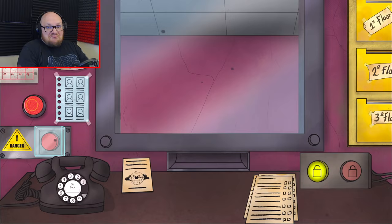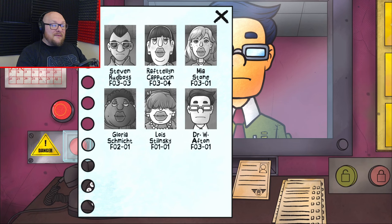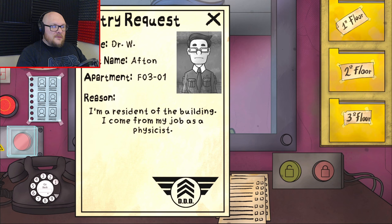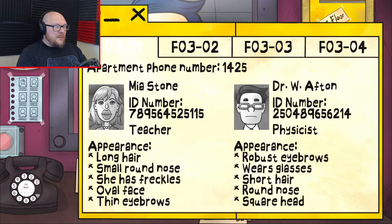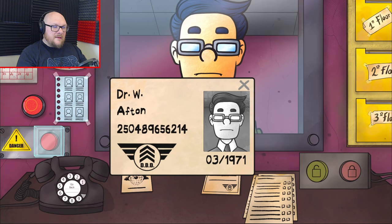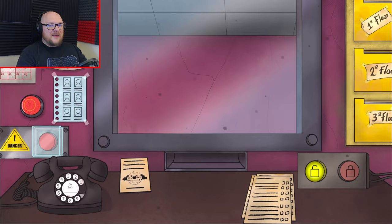Next. Hello, friend. It's Dr. Afton - come from his job building animatronics and murdering children. Love it. Hello, Dr. Afton, let's have a look. I come from my job as a physicist. F-301. Robust eyebrows, short hair, round nose, square head. He looks right. He's on the list as well. Two-five-oh-four-eight-nine. ID - yes. Appearance - yes. Entry request - yes. Yeah, go on. Don't shut the door on his face. Whoops, oh well.